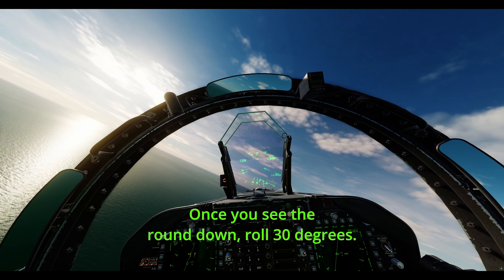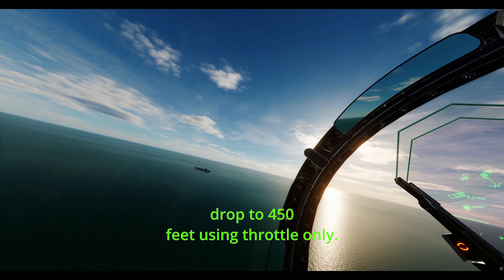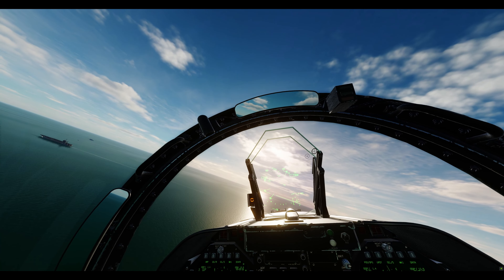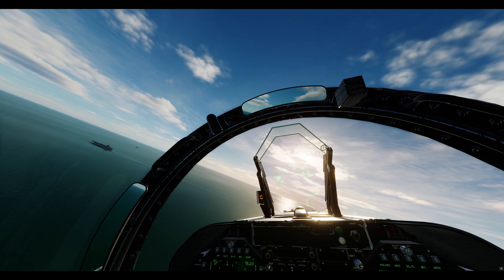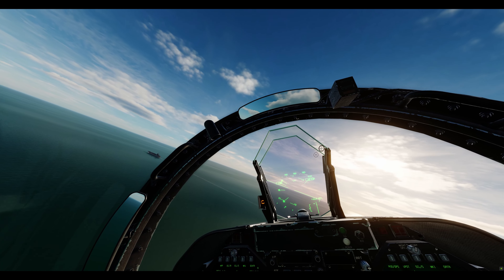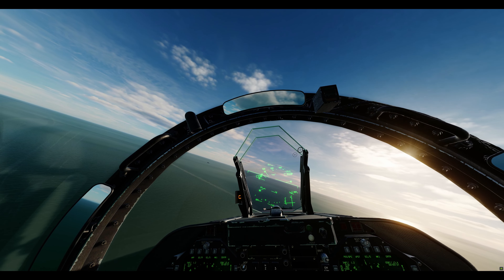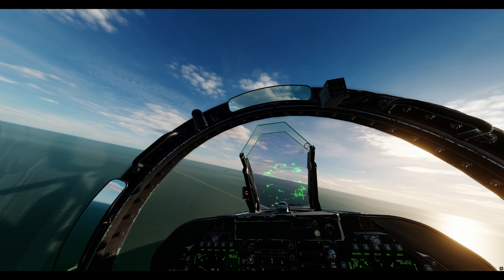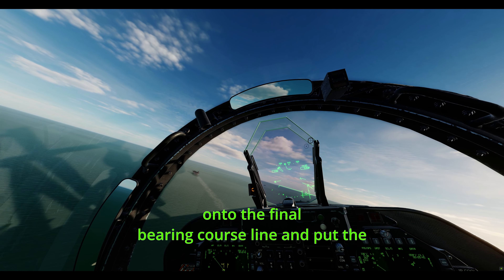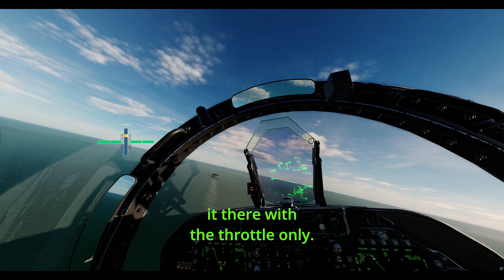Once you see the round down, roll 30 degrees. Watch your altitude, letting it drop to 450 feet using throttle only. As you cross the wake, pull the throttle. Roll onto the final bearing course line and put the E-bracket and VVI on the boat's crotch, and keep it there with the throttle only.